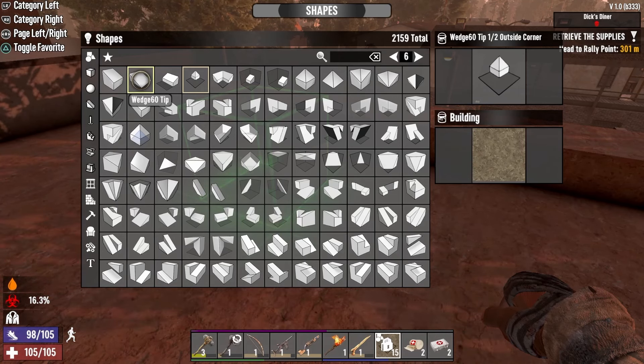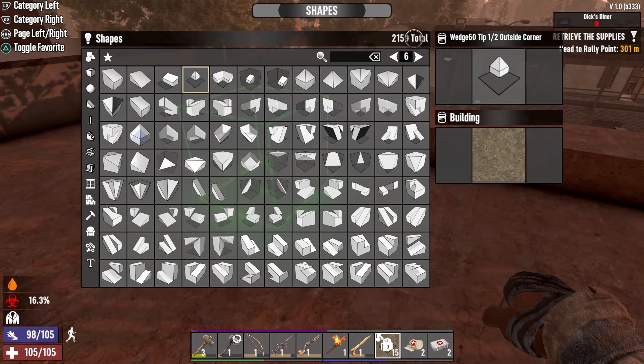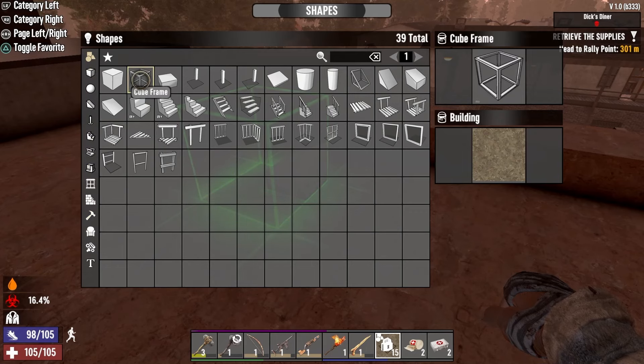Now let's go to the shapes. Up here are the basic shapes — every single shape. You have a total of 2,159 total shapes you can use. There are a lot of shapes. Best bet is to go through them. If you stay at the very top under Basics, that gives you the basic shapes you use most. Here's your ladder — you can also access the ladder through your inventory. Then you have windows, bars, ladders, and if you go further in you get into the intricate shapes.